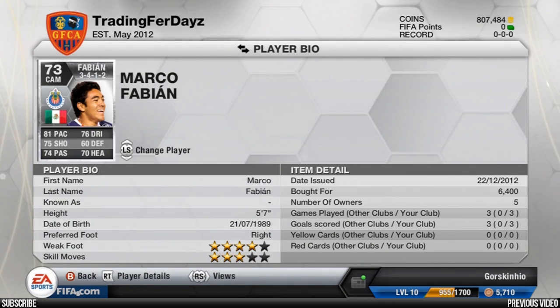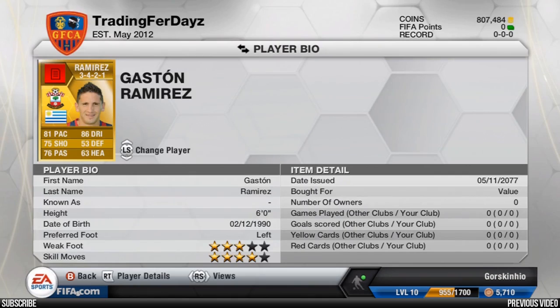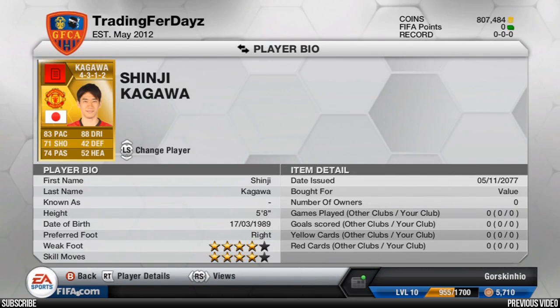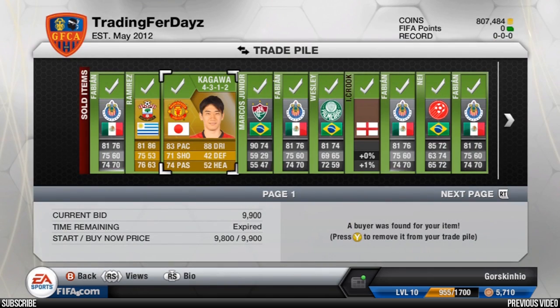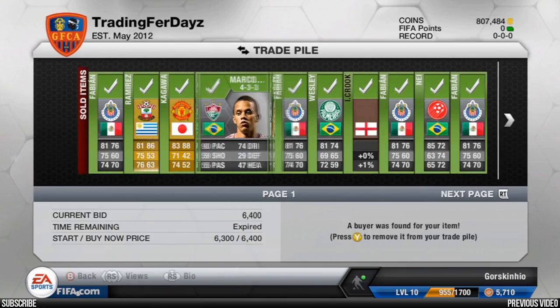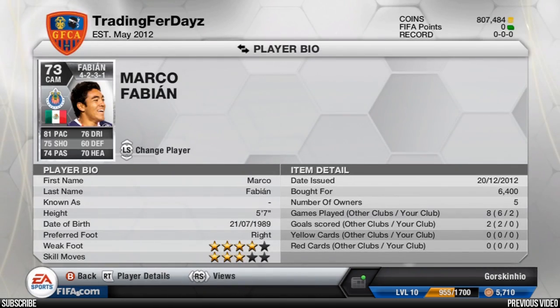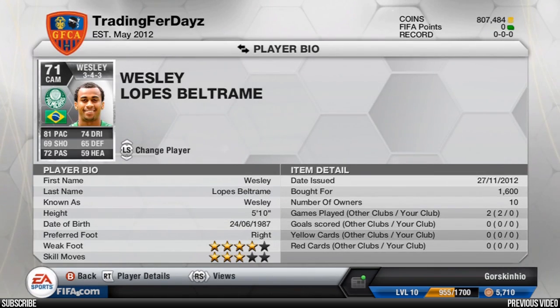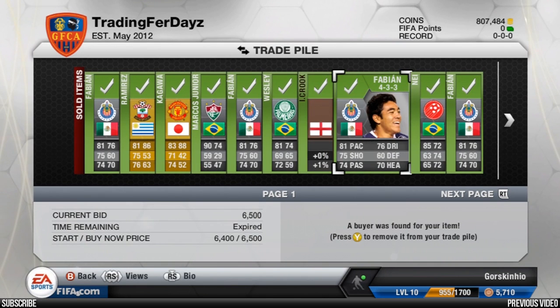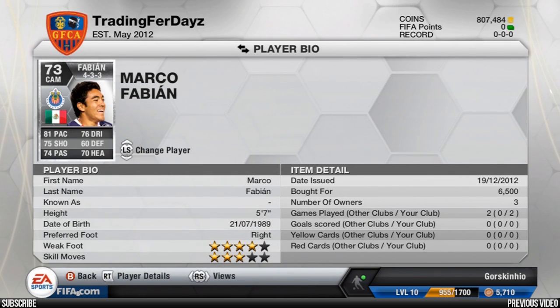As you can see, 14 players have sold and we're at 807,000 coins. Marco Fabian sold for 6.4k in a 3-4-1-2 formation. A Ramirez from a previous episode sold for 7.4k. Shinji Kagawa sold for 9.9k. The Marcos sold for 4.7k — had to reduce him a little, took a couple of tries. Marco Fabian again for 6.4k. A Wesley from a previous episode for 1.6k. A random bronze manager I had around the club for 200 coins.